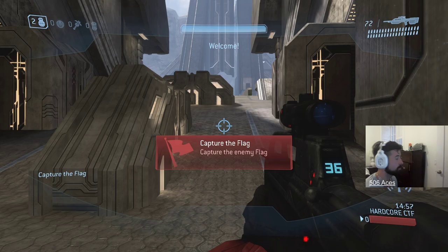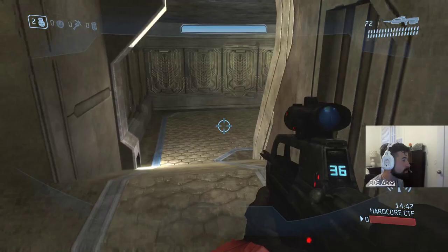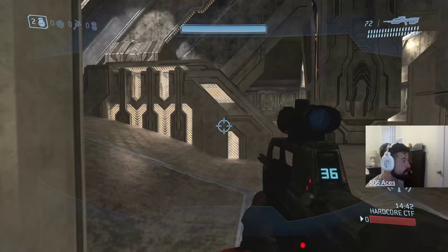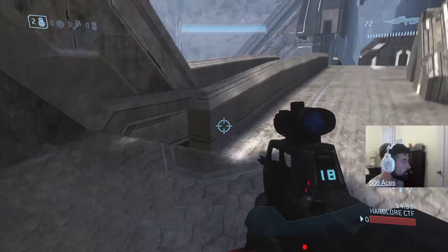This is Red's base — it's the lighter base, this is where Red spawns, you spawn in Red Lobby. First callout is Red Stage, this is Red Cannon — Cannon Stage, Red Cannon — that's the cannon lift obviously. And this is Lobby, Left Box, our Left Attic, our Right Attic, our Right Box, our Afro, our Mohawk.